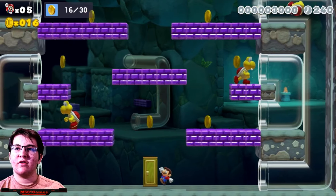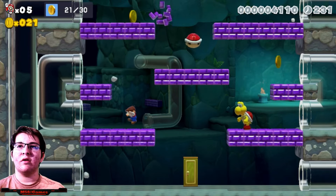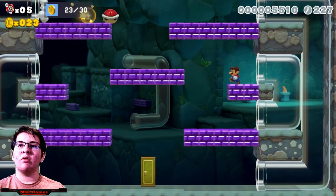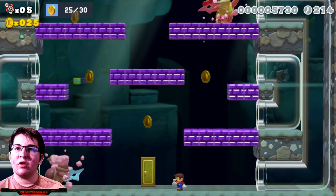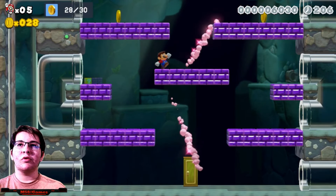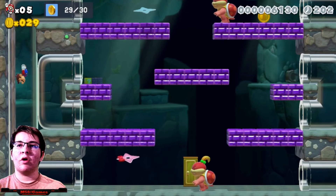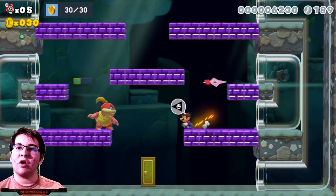So there are Koopa Troopas here. Getting this coin - gotta watch out for the shell now. Dang, that was close. This looks like it's the hardest one. We have 29 out of 30 - did we miss one in there? Oh we did. Okay, so there's all 30 of the coins, we just gotta get out of here now.